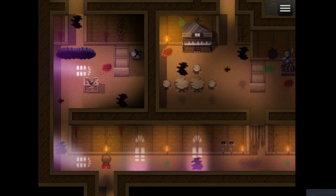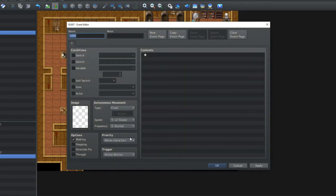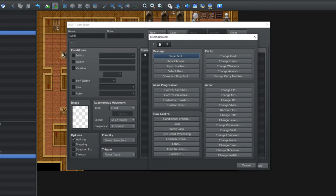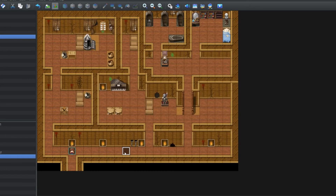I'm going to Google a squeaking floorboard sound effect for free, obviously. Then I'm going to add a few squeaky floorboard sound effects into the game. I'm going to double click on a spot — let's say this spot right here — and it's going to be priority below characters, trigger: player touch. And whenever the player touches, it's going to run the event command: play sound effect. And here's the squeaking floor that I just downloaded. I'm going to copy and paste this in a couple of places around the house.